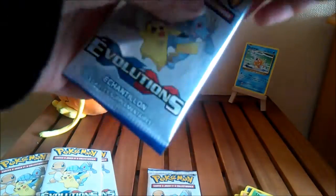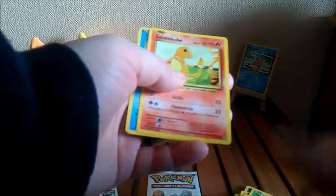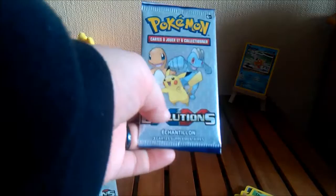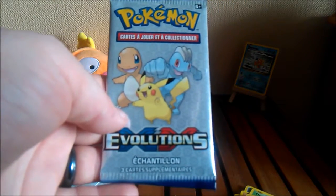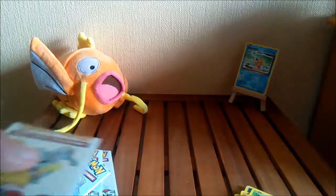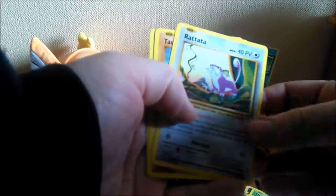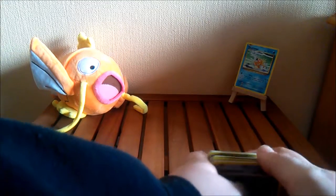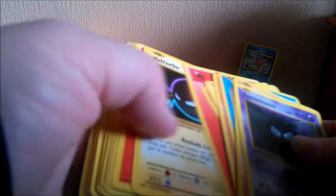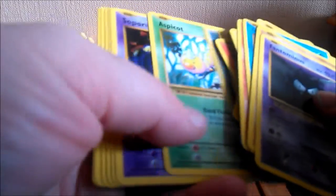I wish they would stop drilling. I do apologize for the background noises — there's construction going on. Magnemite, Charmander, and a Seal. Last pack, guys — last pack, you have to make yourself useful, you stupid sample packs. A Rattata, a Diglett, another Ghastly. So we basically just got a whole bunch of common cards, but I guess it would be good since it comes with a kids magazine. If you're actually trying to get something good, I guess it's not really worth it.